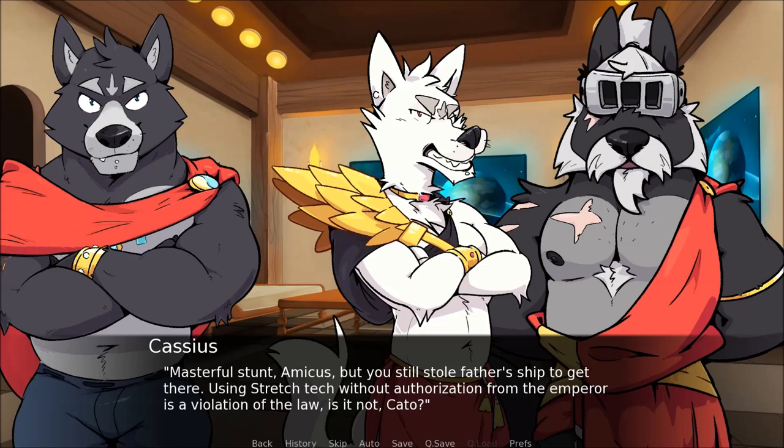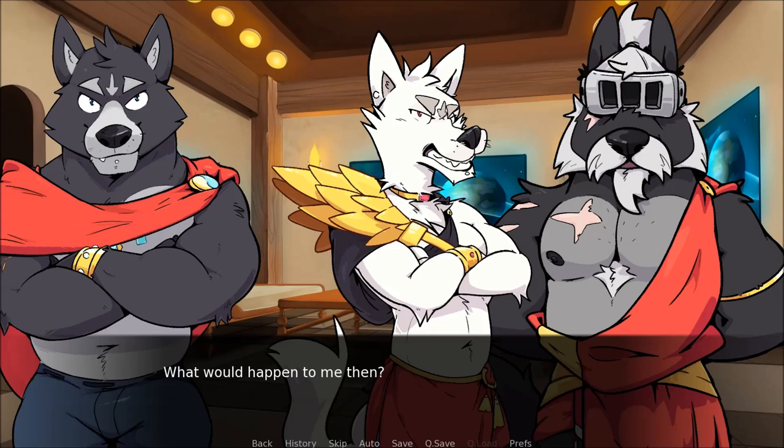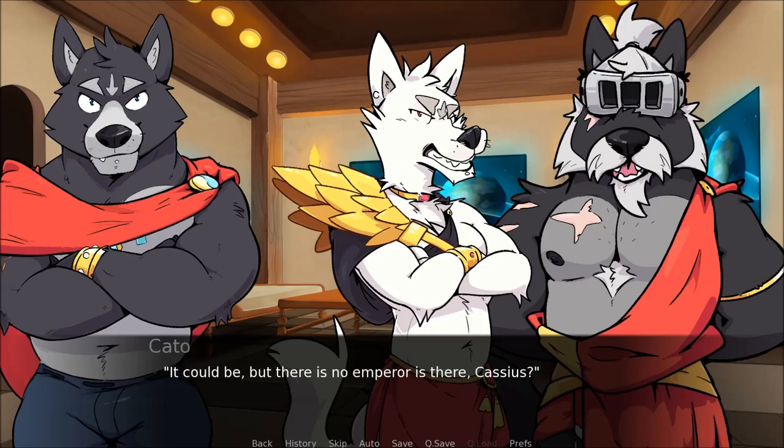Masterful stunt, Amicus. But you still stole his father's ship to get there. Using stretch tech without authorisation from the Emperor is a violation of the law, is it not, Cato? I hand the goblet to Amicus, silently wondering if the wolf is going to be thrown in jail on my first day here. Amicus looks calm, and when he sees my wide eyes he just winks. There could be a violation, but there's no Emperor, is there, Cassius? Cato finally lays back, his small plates heaped high with food. Are you saying you piloted the ship to the outer reaches of our Empire?